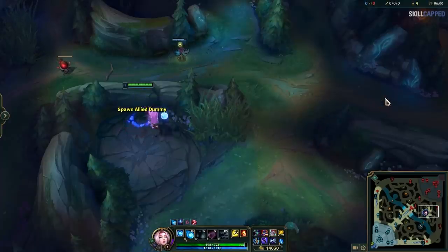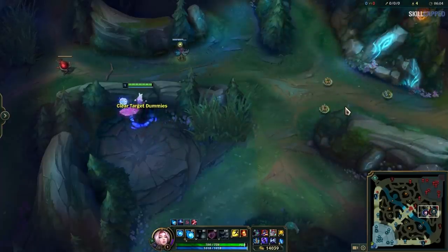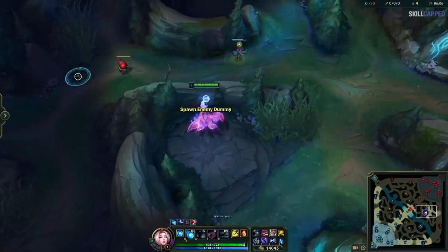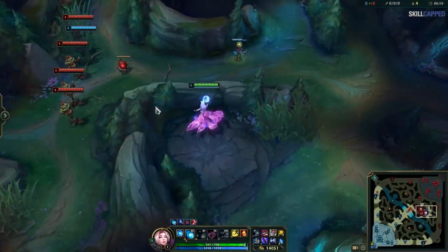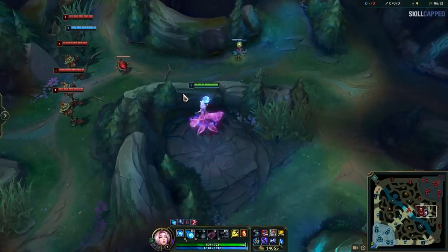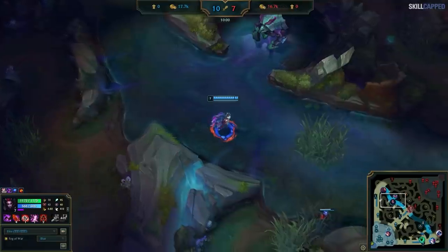This ward isn't strictly better, but it will be in 99% of cases. The one weakness it has is that players could hug the wall on both sides to avoid it, as it can't cover certain areas perfectly. That said, this requires opponents to be playing around this specific ward, and since most players don't know about it and tend to play on autopilot, it's not really a concern most of the time. Therefore it's almost always better to place this one over the previous one.